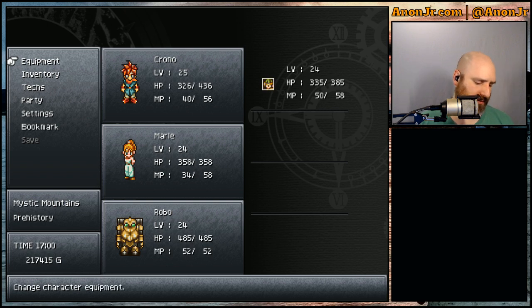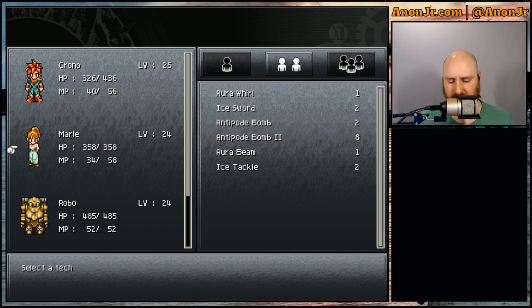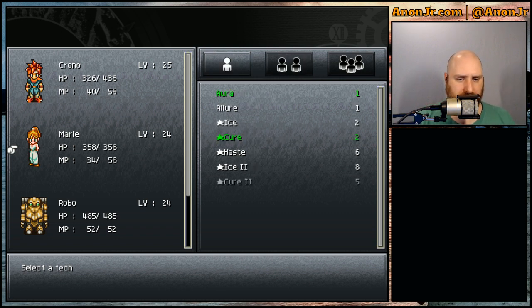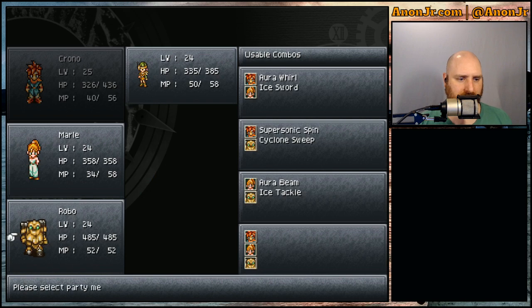They're about as caught up as they can be. Let me go back. They should have Aura Beam and Ice Tackle — yes. What's the triple tech then? Chrono, Marle, and Luca — Chrono Lifeline — okay, so we need Cyclone, Life 2, and Laser Spin. So Marle has to get Cure 2 or Life 2, and Cure 2 is up next. I guess we'll travel these three together, although I don't think there are any more battles. Just because I like having this party together, especially since the next bit should be some story stuff.